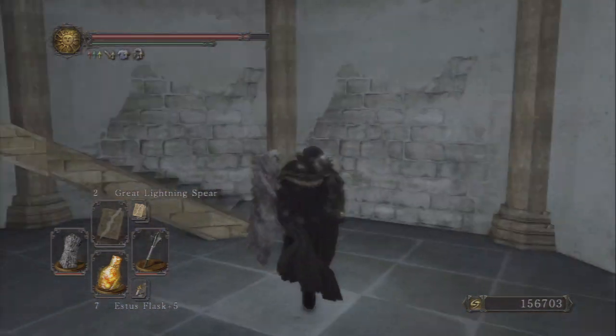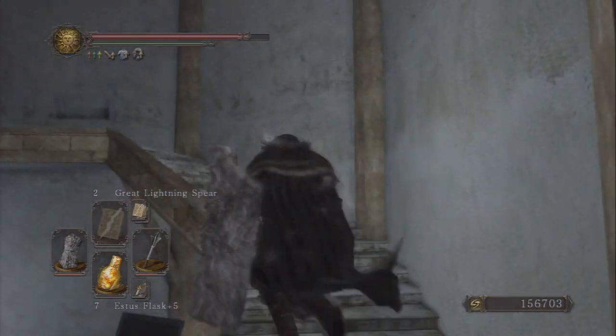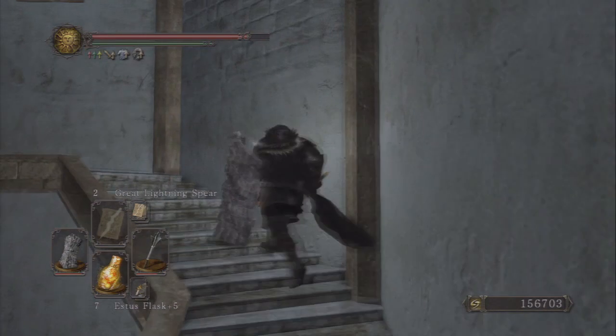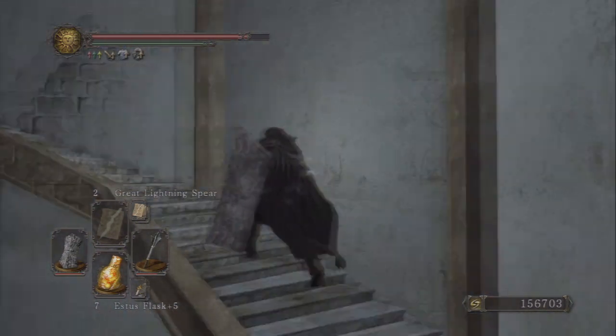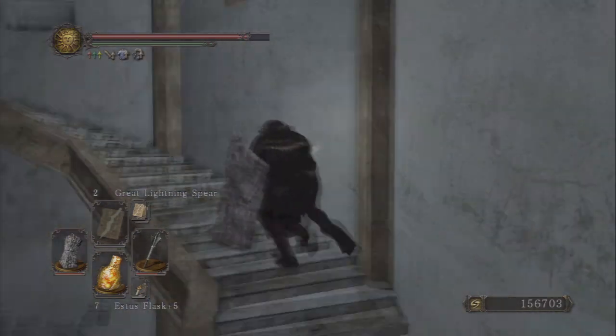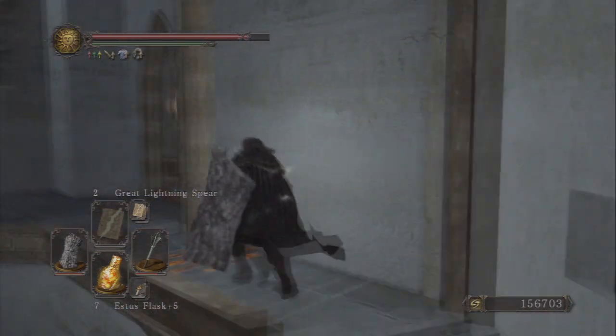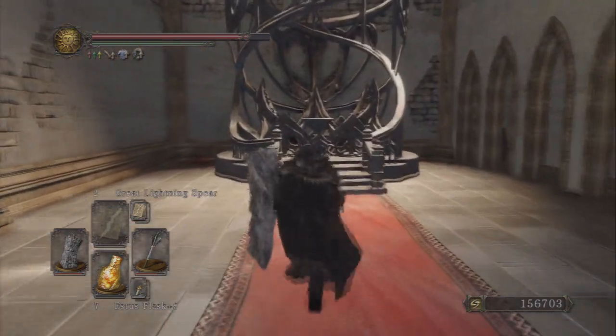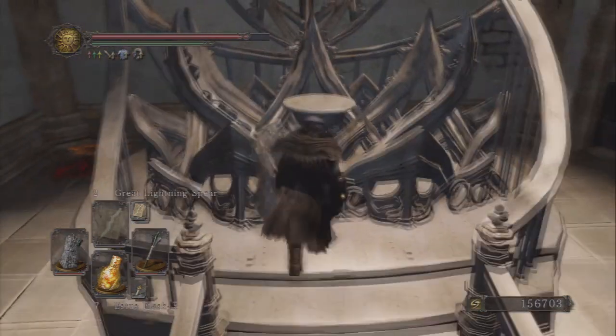You're going to end up in a tower with a very long spirally staircase. When you get to the top, you'll actually be in the room that has the petrified egg, but you'll have to deal with the red phantom. I just cheesed him — I threw lightning spears at him. You can get a spell off before he comes after you and kind of stagger him, almost stun-locking him that way.